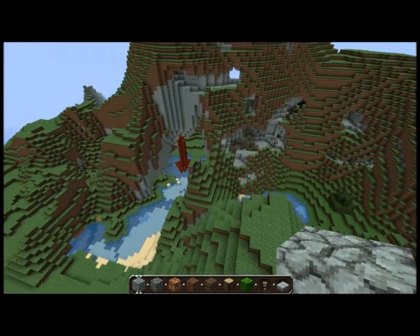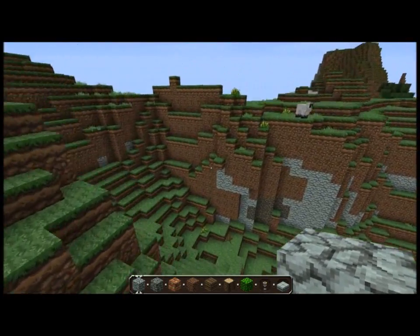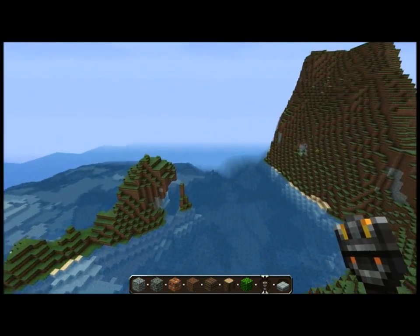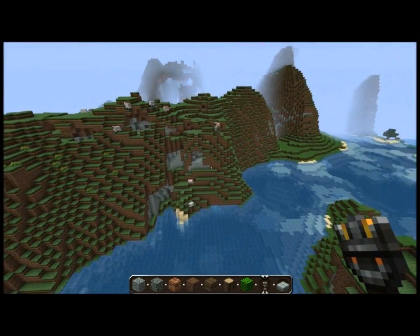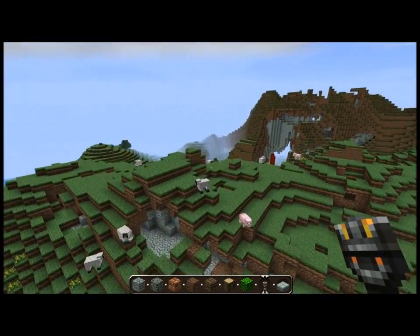I'll put it in the description. Practically you spawn over there — it looks like nothing special. I'll get as near to the spawn point as I can. You spawn just there on the side of that mountain, and look at all those animals! Nice little structure over there, and look at these lovely mountains.